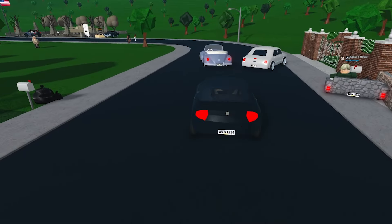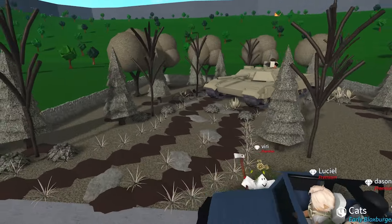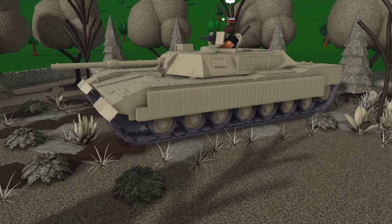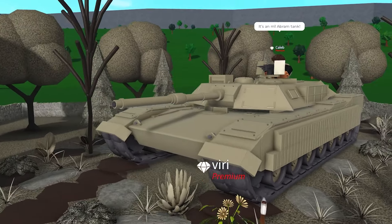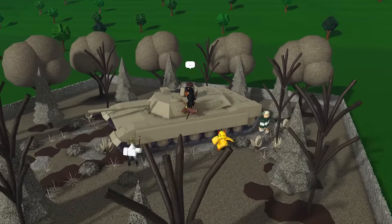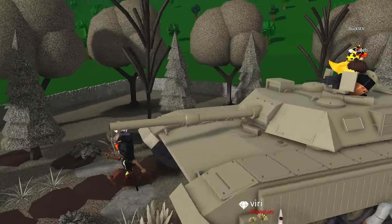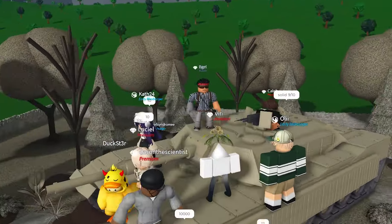Next plot, we have Caleb's plot, which looks like a tank. I don't know anything about tanks, but this looks really cool. M1 Abram tank — I probably said that wrong, but whatever. That looks so cool. I love it when people build anything but houses; it's so cool, especially vehicles. I'd have to give it a 9 out of 10. Looks really cool.